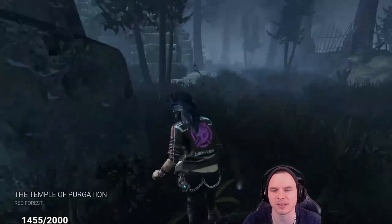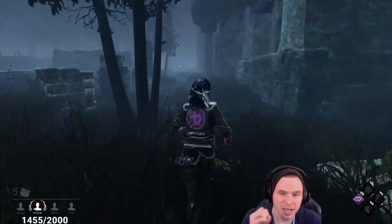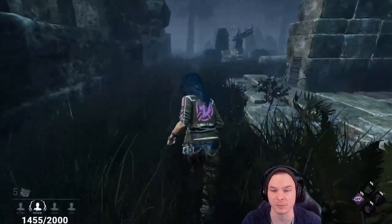All righty guys, welcome back in. We're currently doing the Temple of Perserverance. This is a very survivor-side map. I'm going to go to the middle map and try and work on the right-hand side generator. If the killer does not have fast momentum, he's going to be in a bit of trouble.